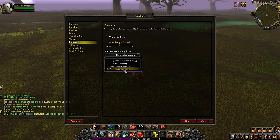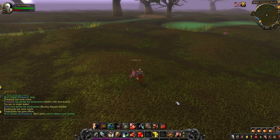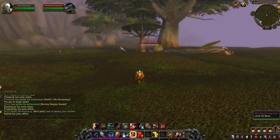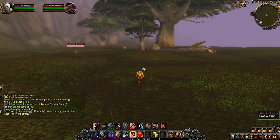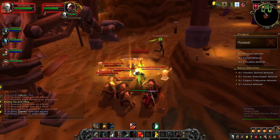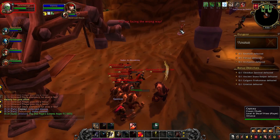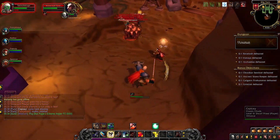Another thing you'll want to do is go to your camera options and select 'Never Adjust Camera.' This allows you to spin your camera without it resetting to its initial position while moving, so you can react to what's going on behind you — for example if your healer accidentally pulls or gets aggro.